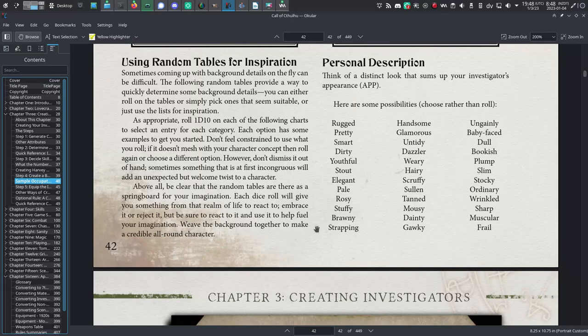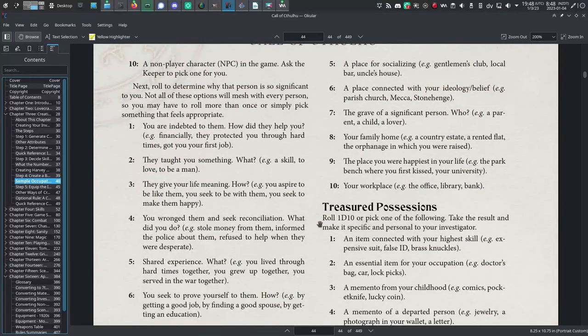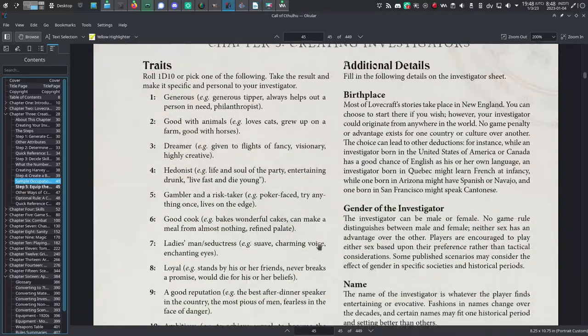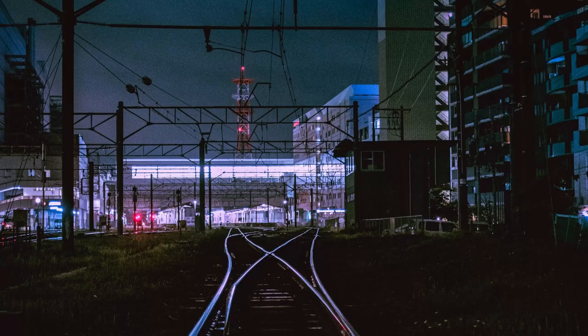Step 8: Background. You can develop your background as you play, but if you want a starting point, roll on the random tables on pages 42 to 45. Personally, I find these a potential quagmire for indecision, so if you roll on these tables, force yourself to roll exactly once and accept whatever you get. There's no rule that you have to use the exact statement from your roll — if you roll something you don't like, treat it as inspiration or anti-inspiration. Jot down a few details on your character sheet and move on; this will develop as you play.